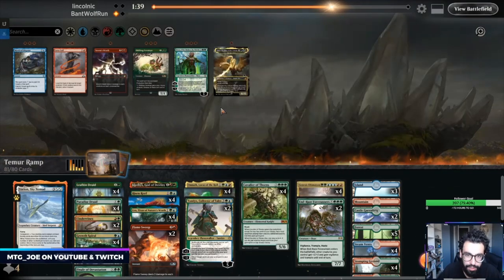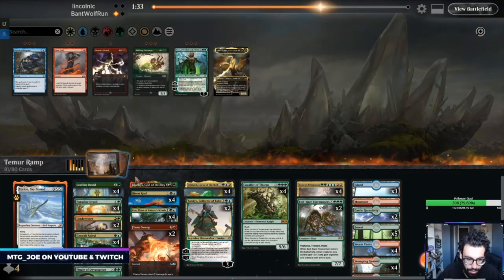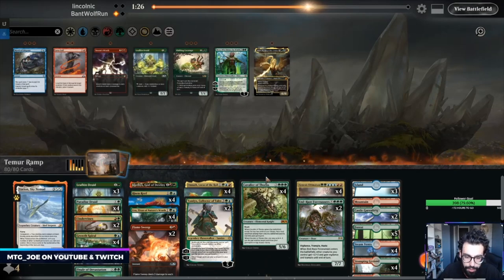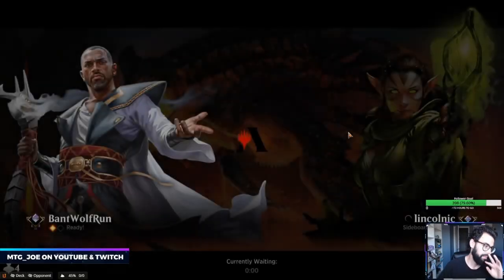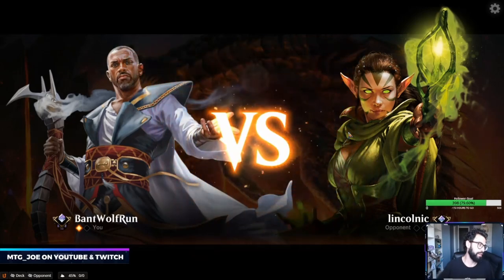Same with Aluna. One more cut. Tamio's good. Probably just a Leafkin. Paradise Druid doesn't get bounced, which I like. Everything else pretty much has an ETB — if they bounce Hydroid Krasis I don't care. With Nisa you risk your lands getting blown up.